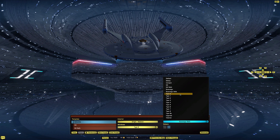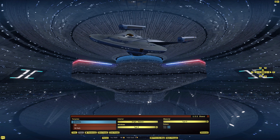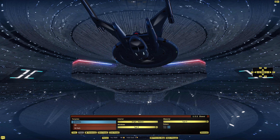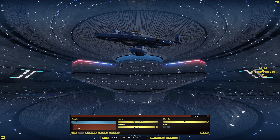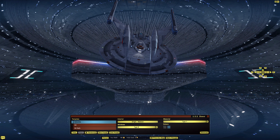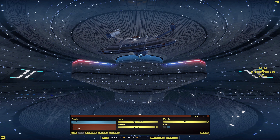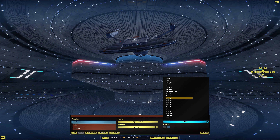Then we have Type 0, which looks pretty good. Type 1 is the older skin. For the older ones, we can just cycle through — Type 2 has a really interesting deflector. Let's go to Type 3, Type 4.